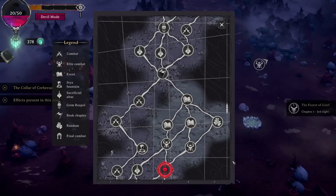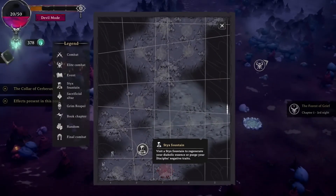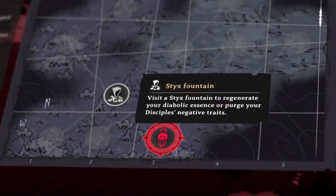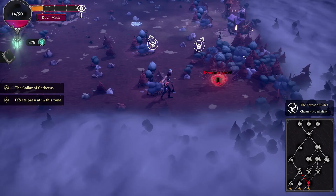The map is randomly generated at the start of each run. You implement your strategy and choose your own path based on the events you want to trigger. Using your powers, you can take detours by opening up portals between two locations that weren't previously connected.